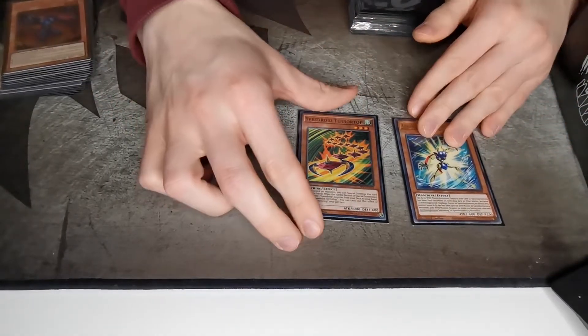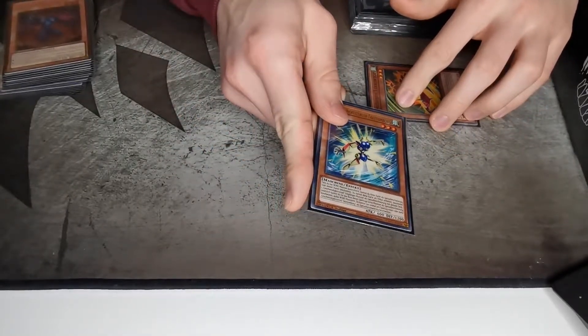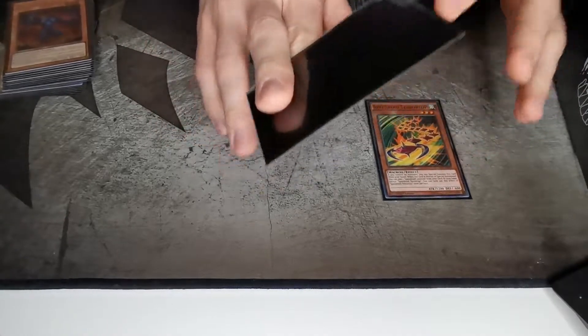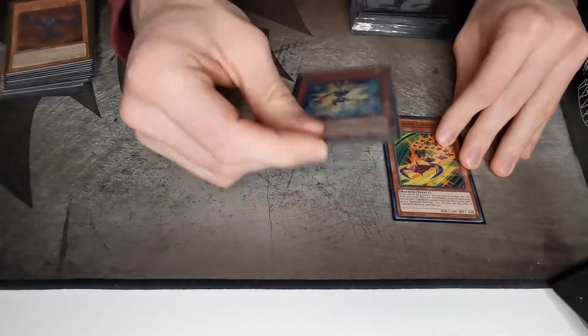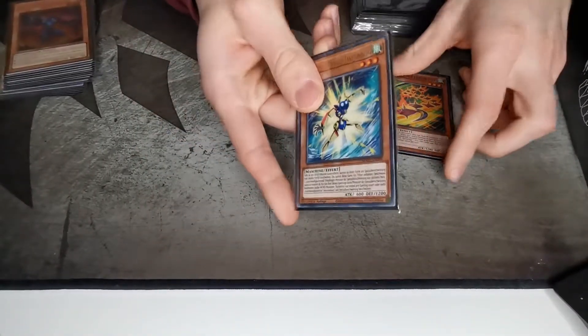We play the Terraforming combo because if you draw it, it makes your board super insane — you can end on Apollousa and your whole board. If you draw Terraforming it's kind of a brick on its own, but with Kagemusha Knight for example it works great, or you can just discard it for Torn Scales, so you can always get rid of it.